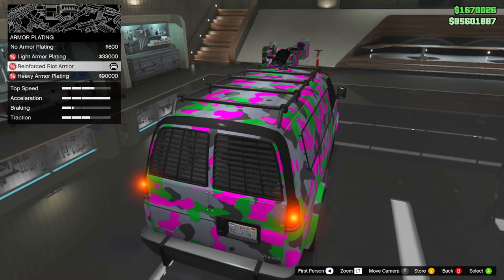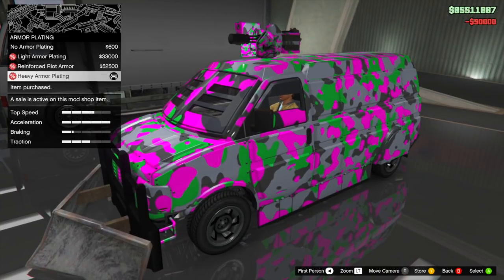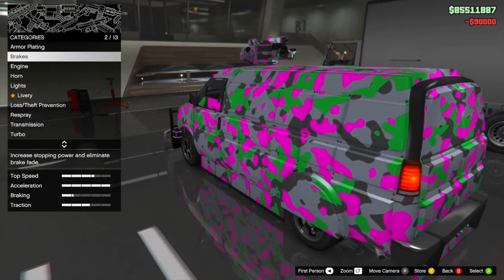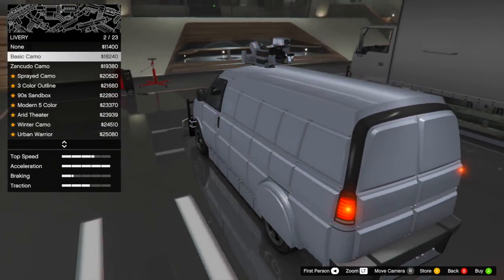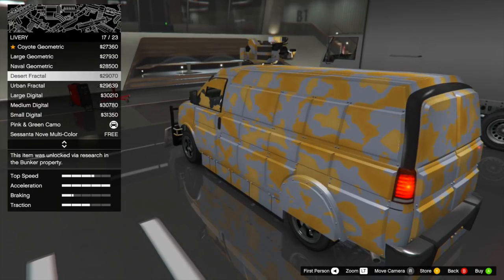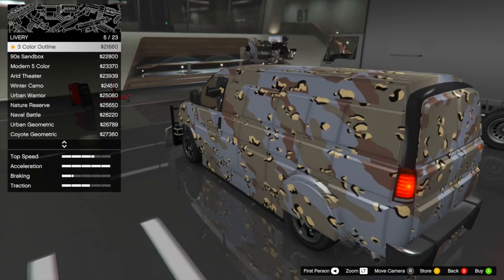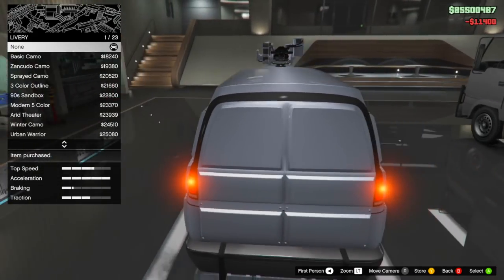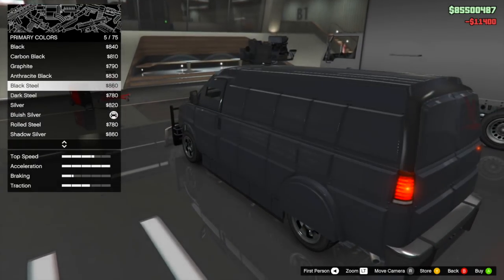The thing you need to know about these vehicles is that if you just take them out in free mode, they actually don't have the same armor capabilities that they do during the sale missions — during the sale missions they are way more powerful. The Speedo Custom is also immune to lock-on in sale missions; an Oppressor can't lock onto you, a Deluxo can't lock onto you. That is incredibly awesome.